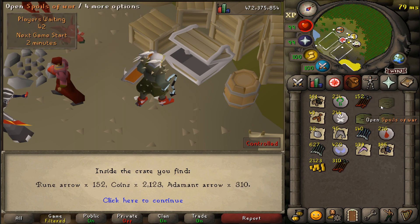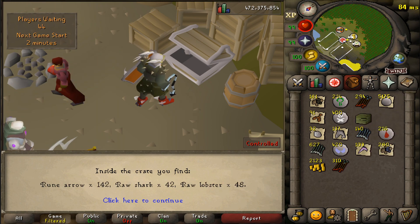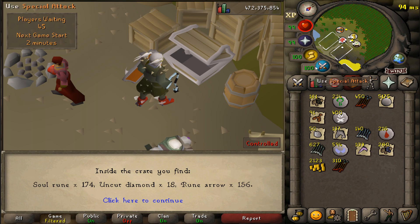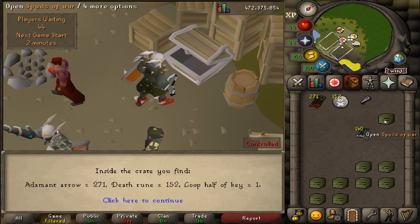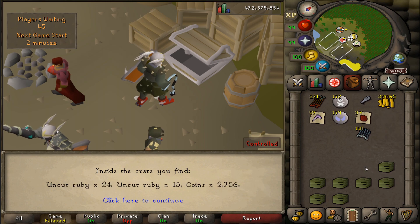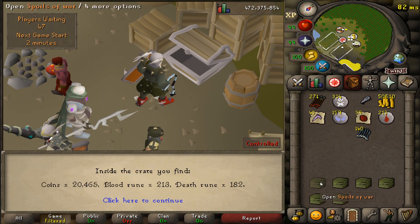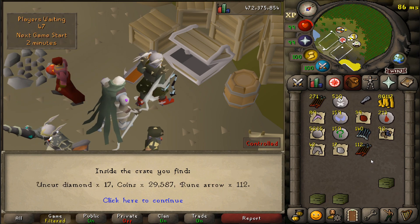The way I did this is I would grind for enough points to buy me 20 or maybe 21 Spoils of War and then open them up. Part of me wanted to save up all the points and open them all at once, but I didn't want to risk getting the pet on the first crate and having wasted all that time — so that's why I did it in groups of 20.